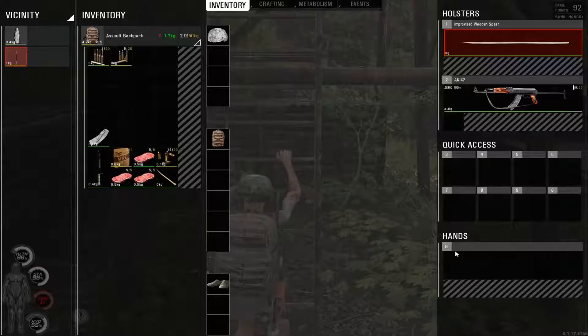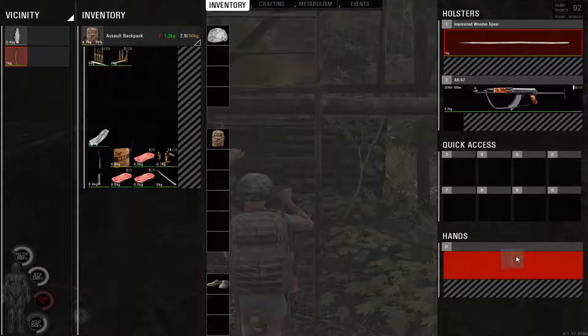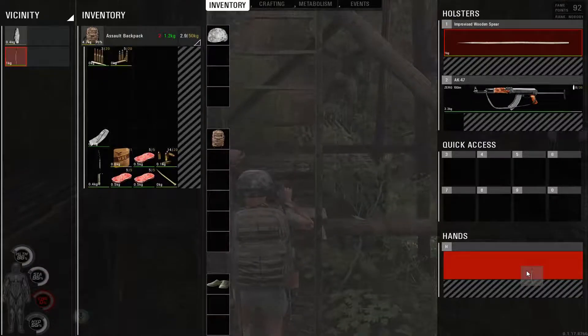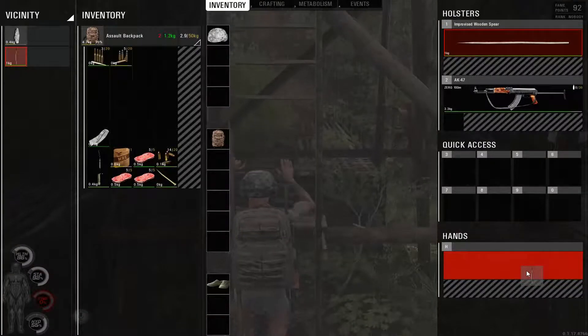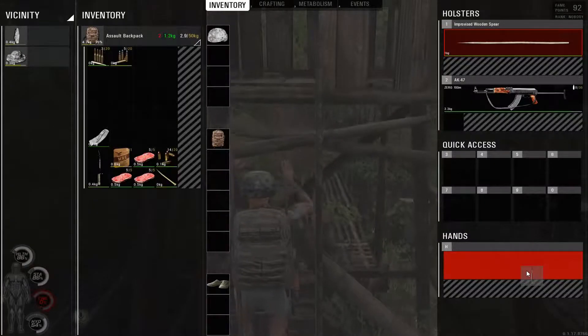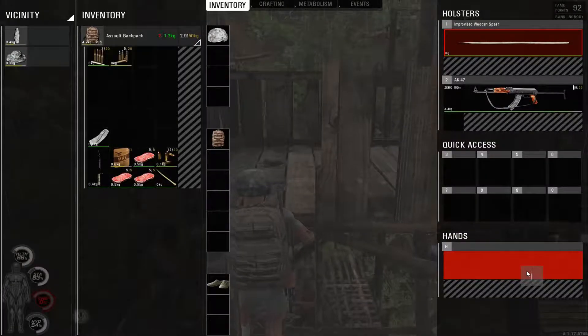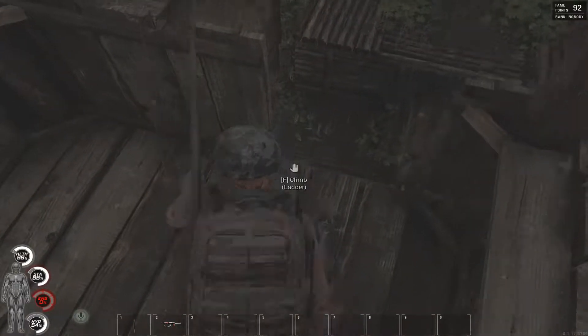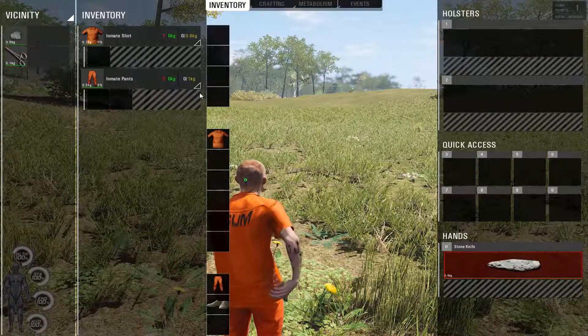This one's kind of an exploit — don't ban me — but you can take things in your hand up ladders. Normally you drop them when you try to go up, but if you want to keep an item, just go into your inventory and hold the item over your hands. It may disappear as you go up the ladder, but when you get to the top you can put it back in your hands.